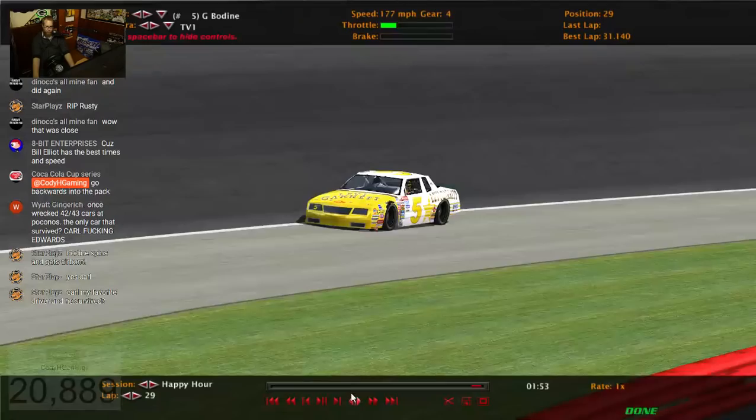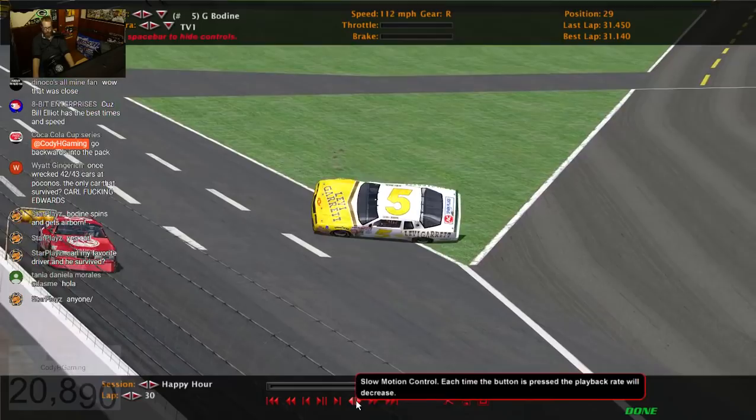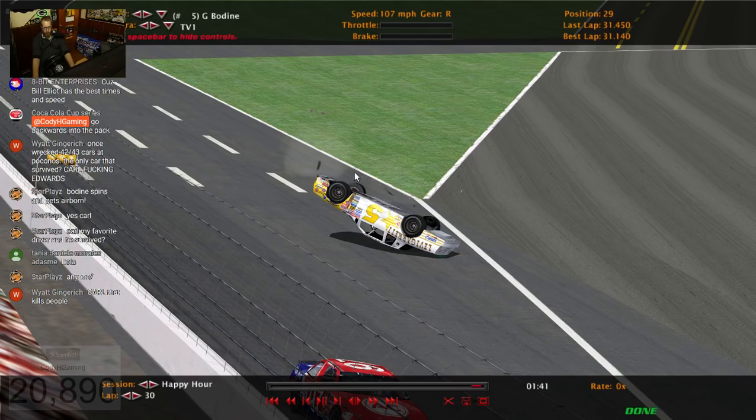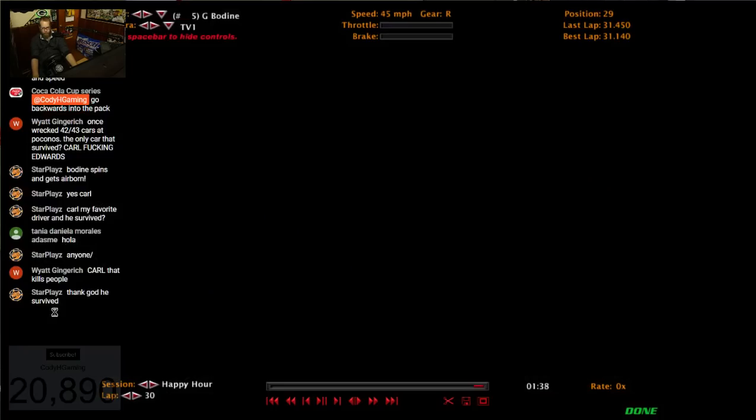Once again I started flipping exactly how I want to — I just flipped too many times. Got airborne, was airborne going sideways, and then I dug into the grass and tumbled over right there. But I need to tumble a little bit sideways so I don't keep tumbling — I just stay on my roof. Then I can slide down the banking and flip back over onto my wheels right around here.